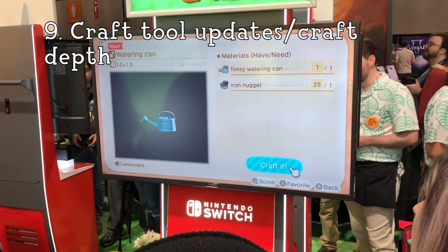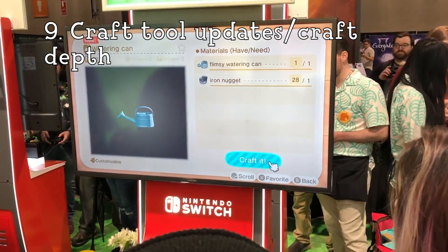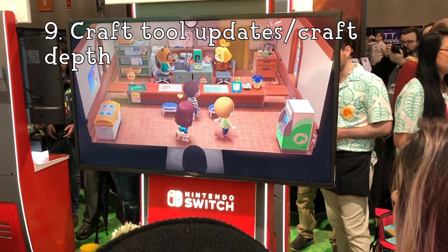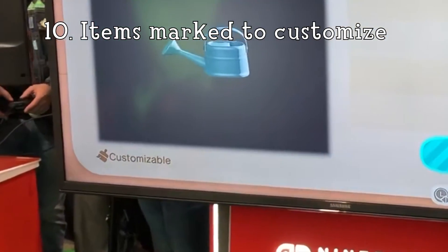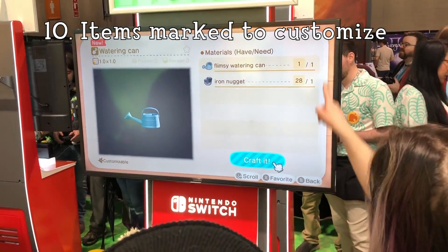Number 9: A regular watering can requires the flimsy watering can to craft. Once again, this shows the depth of the system by showing we can upgrade items to even more powerful items. Number 10: Items are marked as customizable at the bottom of the screen. If an item can be customized beyond being crafted, it says so right underneath.